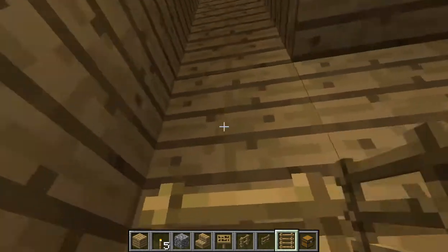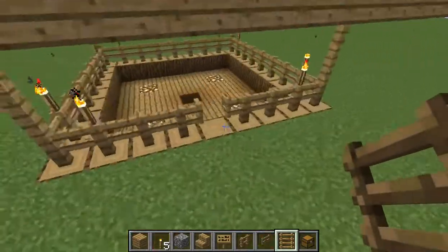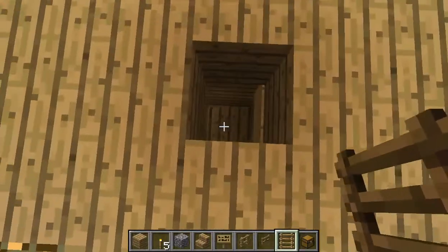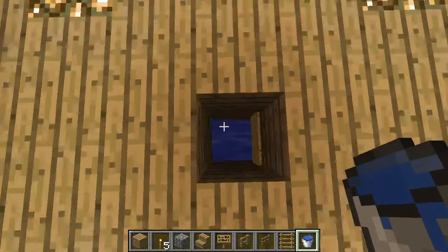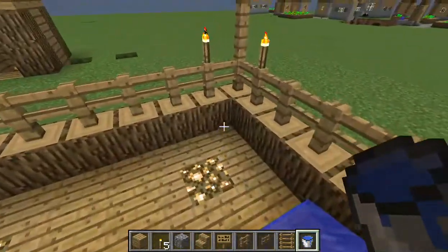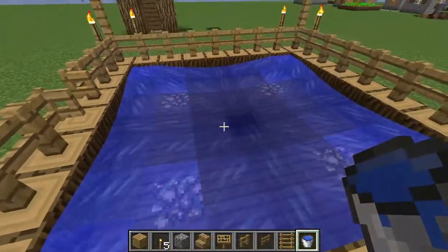Next thing you want to do is place in your ladders so we can get out, just like this. Now comes the fun stuff — placing in the water. Come down here and place water in all four corners like this, like that, and like that. There you go.